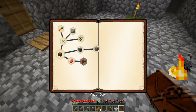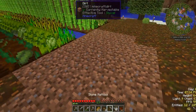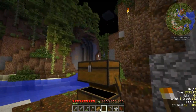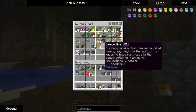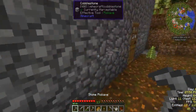We already got tin ore, so what we need left are aluminum ore, iron ore, and copper ore. The aluminum one is a bit difficult to find, but I already got some. This is what I've got so far — we'll just transfer it over here. We're going to do a mining trip and get some stuff.